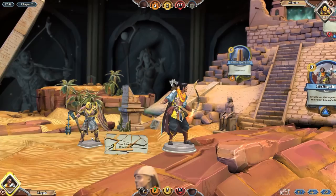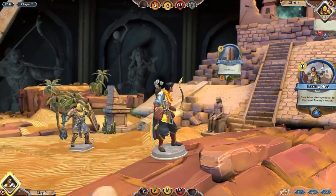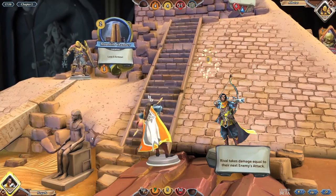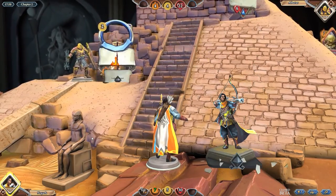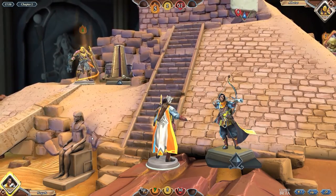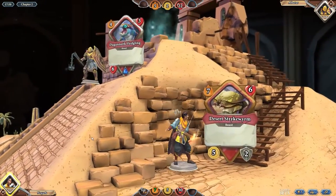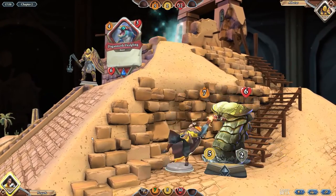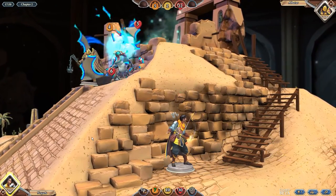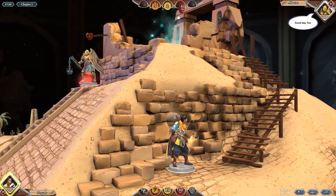I believe that's a Dagonoth Sentinel up there. Pretty cool. Dazing Shot. Oh no, it's a four attack thing. What is that? Oh, it's a Dagonoth Fledgling — it tricked me so bad. That's four damage — four damage is still four damage. That's pretty good.